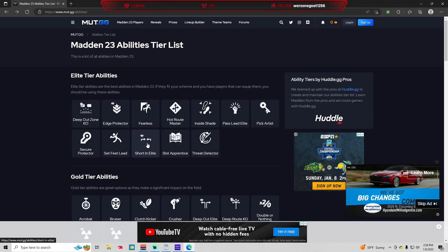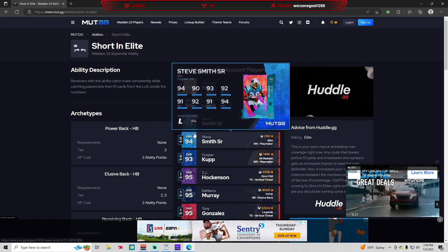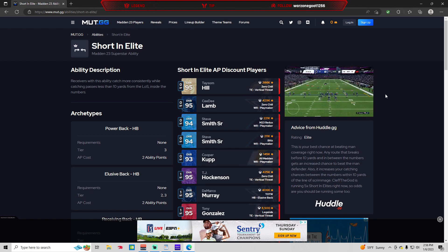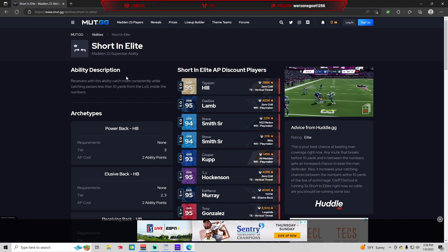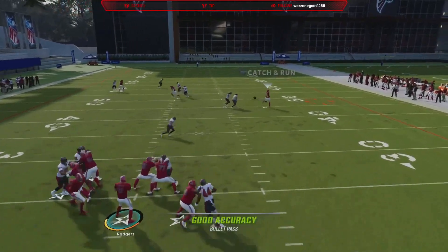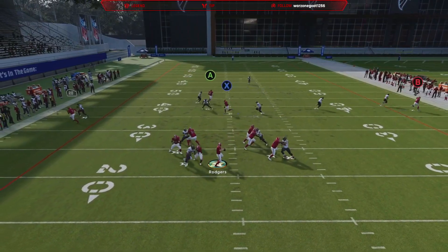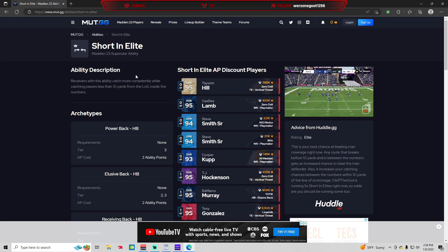Another ability you definitely want to make sure you're using is Short and Elite. This is on your wide receivers and tight ends. Man coverage is definitely one of the meta parts of the game — there are a lot of people that run zone coverage, but there's a lot of good man corners in the game, and Short and Elite is going to help you beat man coverage. Receivers with this ability can catch more consistently while catching passes less than 10 yards from the line of scrimmage. Basically, as they're making their break on shorter passes — your crossers, slants, post routes — those all break before 10 yards. And remember, we're looking at compressed formations, so they're going to be inside the numbers, meaning these breaks are going to be activating inside the numbers the majority of the time.